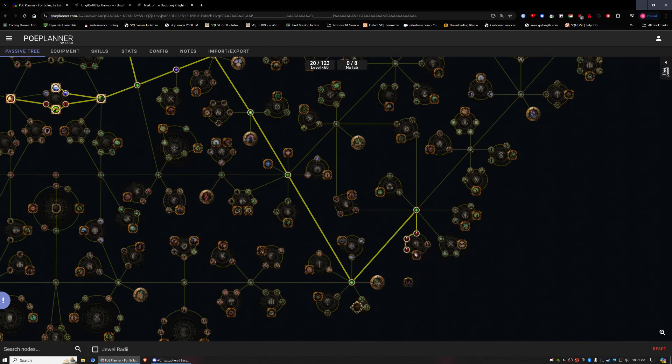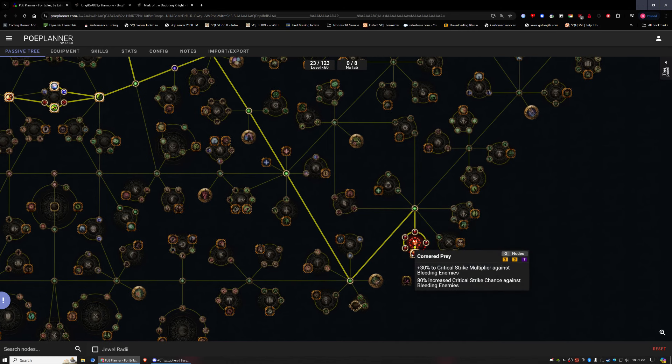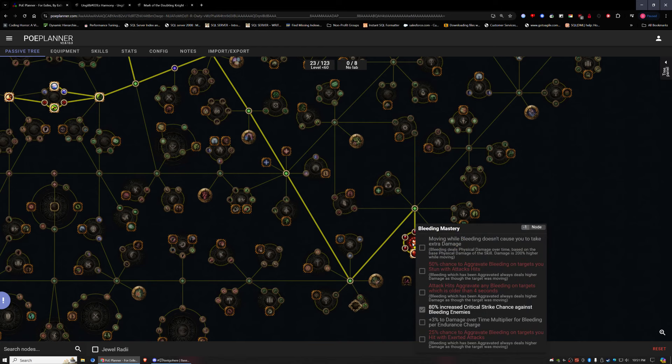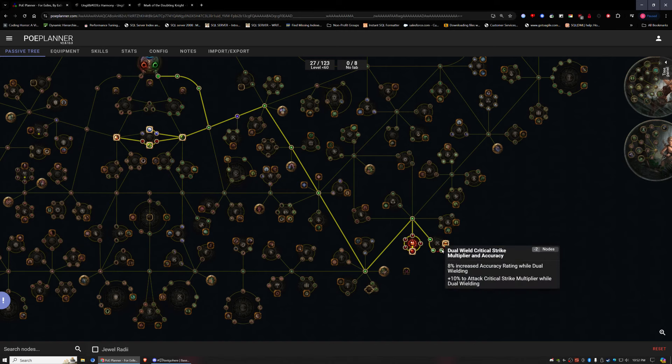I'm going to rush this entire poison cluster and grab this bottom node: 30% crit multiplier against bleeding enemies and 80% critical strike chance against bleeding enemies. This is extremely good — maybe the best node in the game — and I imagine a lot of people are going to be anointing it. There's also another additional 80% critical strike chance against bleeding enemies. Normally league starters don't go crit because it's hard to get crit chance up, but I don't think that'll be a problem with this bleed node. On top of that I'll be dual wielding, so that's another 20% increased crit chance plus 100% increased critical strike chance. This is going to be such a juicy start.